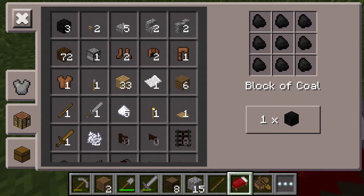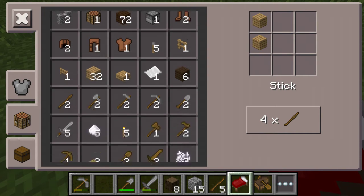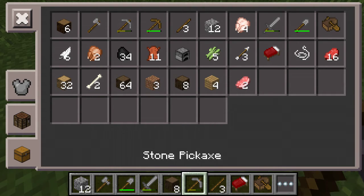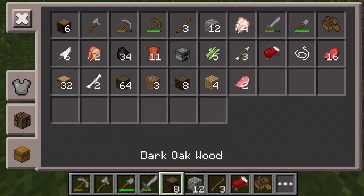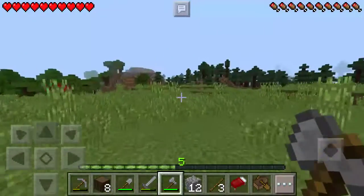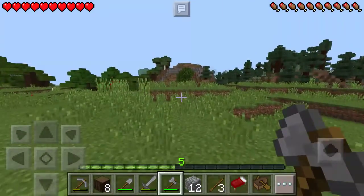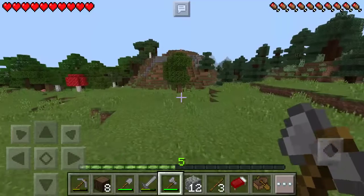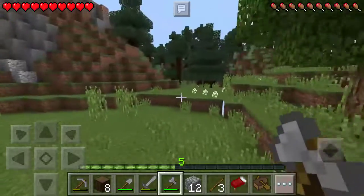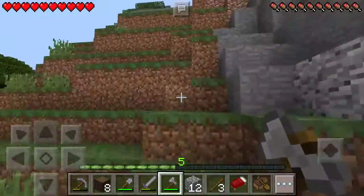I need to make another axe. I'll go ahead and do that. But these menus, they're going to take some getting used to. There we go. Now, where's the giant hill? It's off this way, I think. If I can find that hill again — I believe this is it — we're definitely going to build there. But what is up with the blocks doing that? Like, where you can see through them. It's weird.